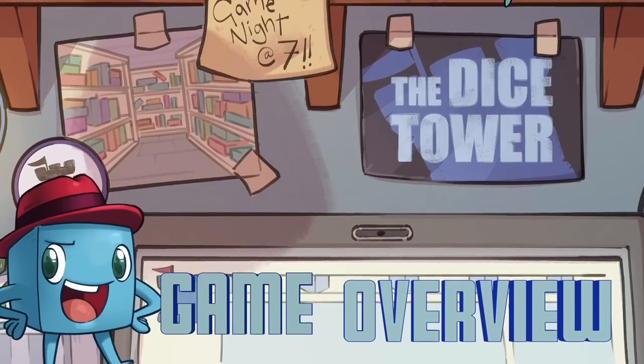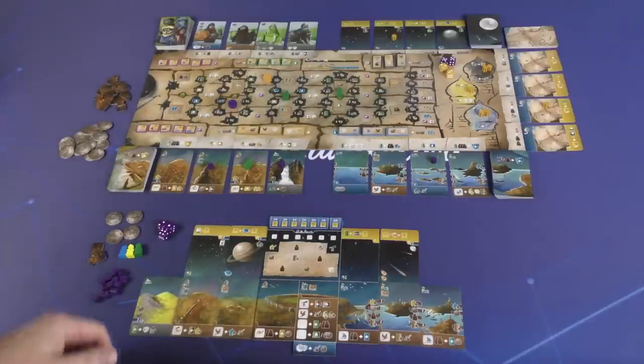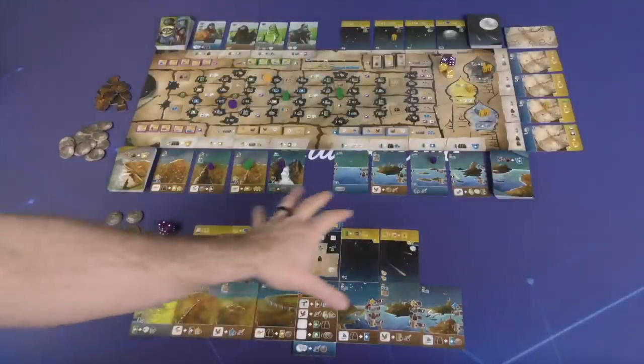Let's just keep calling it the wrong name. Mike is going to show how to play the game. Here we see Wayfarers of the South Tigris. As you can probably make out from the table spread here, this is a relatively involved, at least mid-weight Euro game. This is not an intensive rules overview — it's a high-level overview to give you an idea of what the game is about.